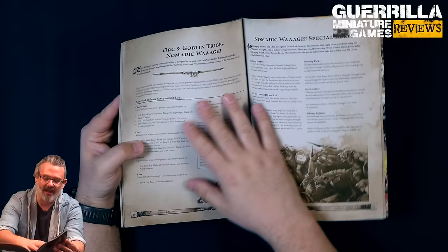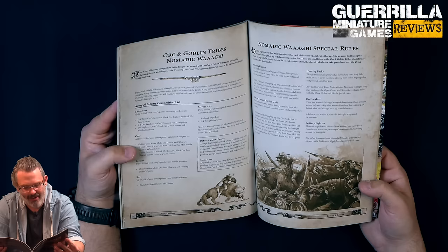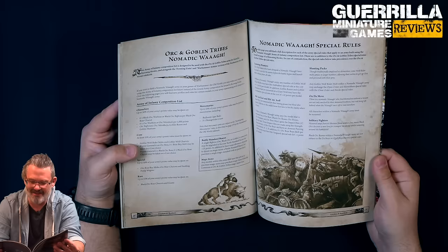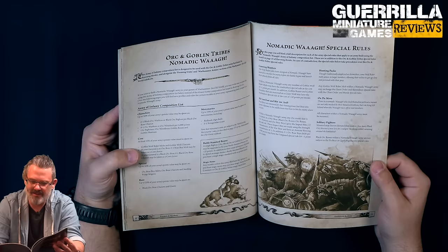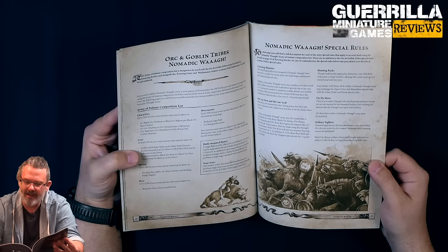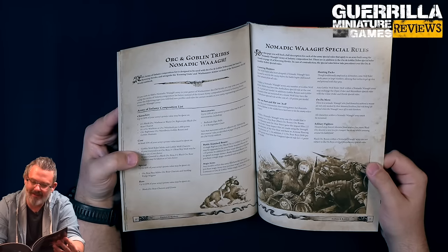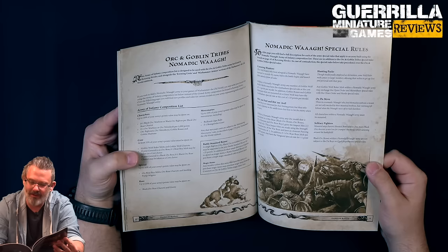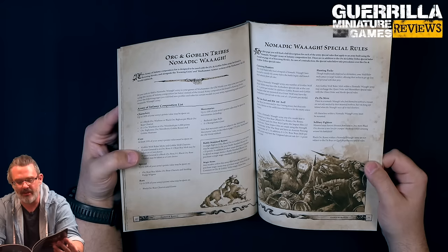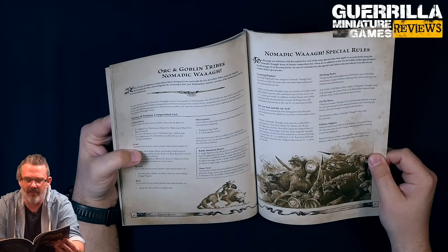For your special rules with this composition - basically no foot troops. They get Cunning Hunters: within a Nomadic Waa Army, any number of Goblin Wolf Riders can be ambushers for plus 1 point per model. Goblin Bosses and Goblin Shamans mounted on Giant Wolves can also get that rule for plus 10 points. Then Hit Them Fast and Hit Them Hard: any Orc model mounted on a War Boar - Black Orc Bosses, Orc Bosses, Orc Shamans, or Orc Boar Boys - gain Impact Hits 1 using the War Boar's Strength with Armor Piercing minus 1.